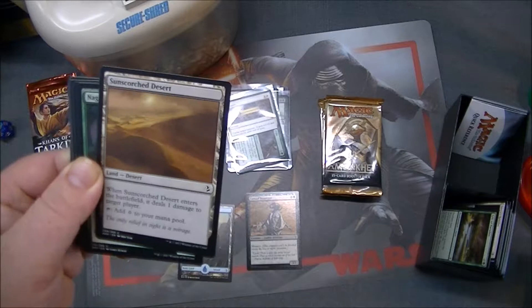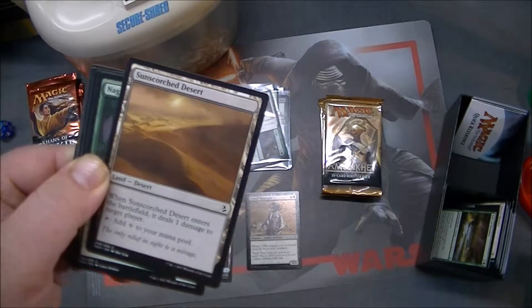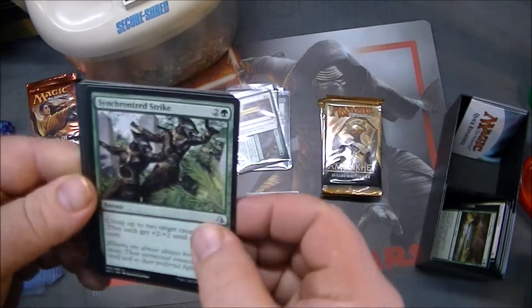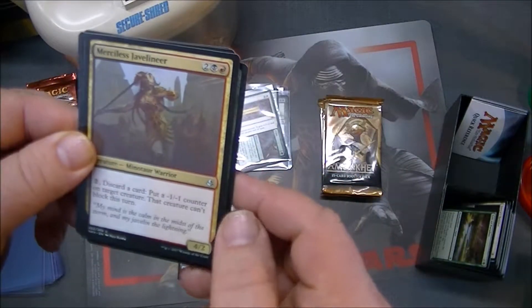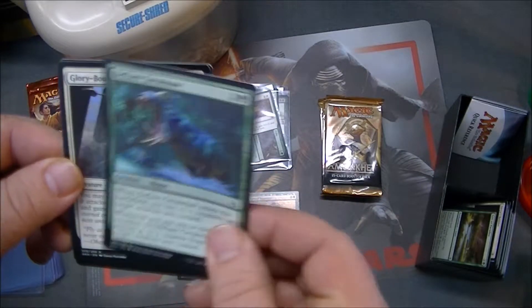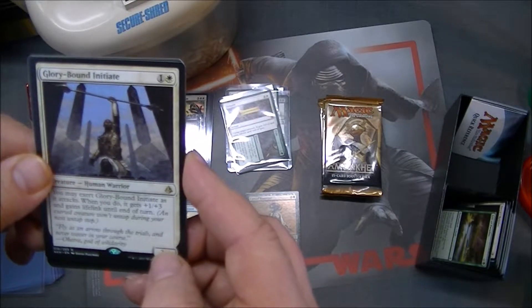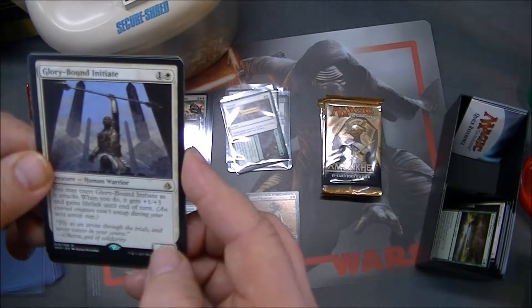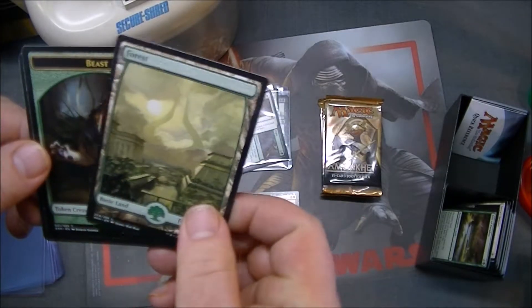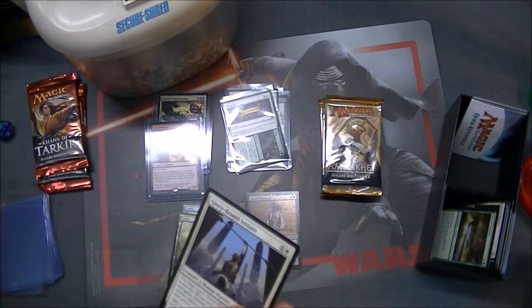Sunscorched Desert — that's kind of neat. Comes into play, does damage to target player, and it gives colorless mana. Very nice, I can make use of that. Synchronized Strike, Merciless Javelineer — a lot of Javelineers — Defiant Great-Maw, and Glory-Bound Initiate. You may exert Glory-Bound Initiate as it attacks; when you do, it gets +1/+3 and gains lifelink until end of turn. Full art four is very tasty, and a beast token too.